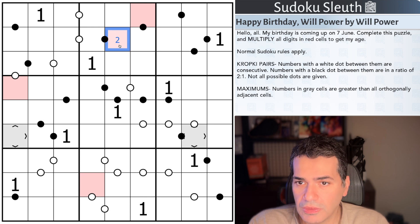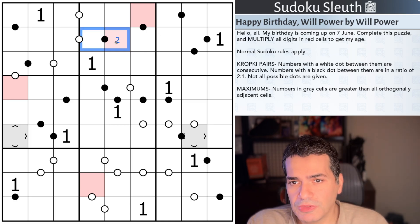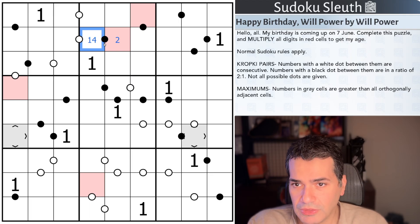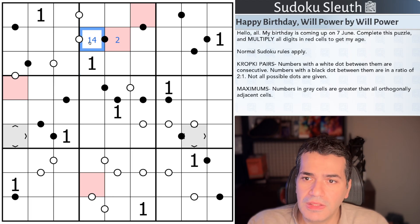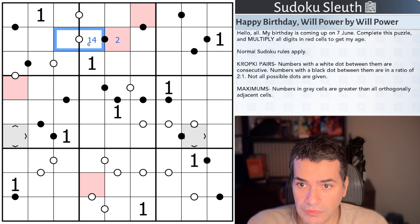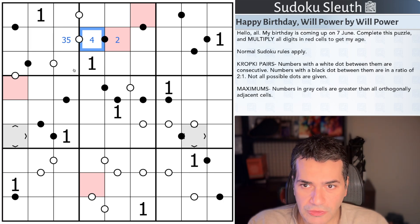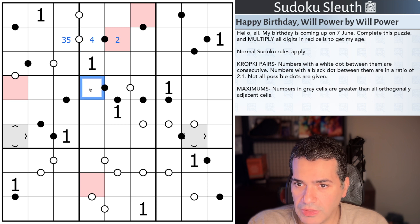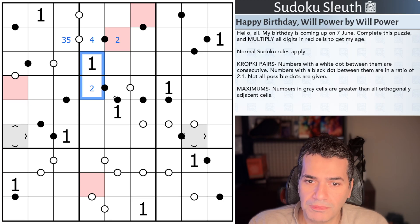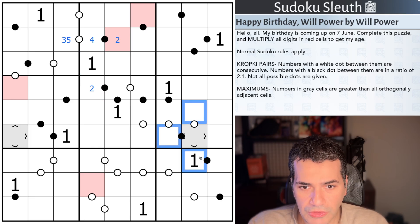With a black Kropki dot, you essentially have to have digits that are in a 2-to-1 ratio — one cell is double the other, so that could be 1 and 2, or 4 and 8. And then with a white Kropki dot, the digits have to be consecutive — so if it happens to be a 4, this would have to be 3 or 5. No negative constraints means that a 1 and a 2 here, where they are clearly in a 2-to-1 ratio or consecutive, with no white dot and no black dot — that's not a problem.